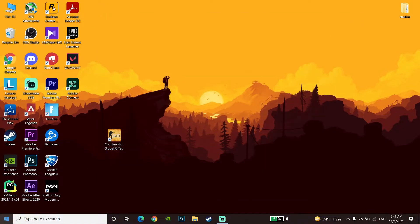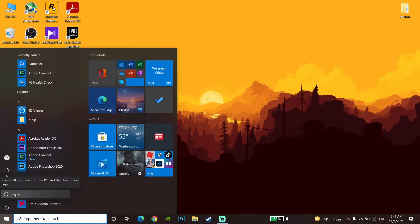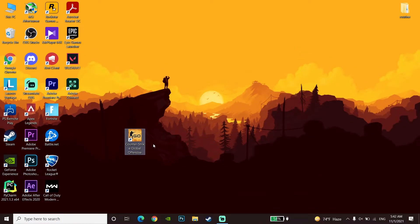Close this window, then go to the Start Menu, click Power, and click Restart. Restart your computer or laptop and you should be able to play CSGO with higher FPS.